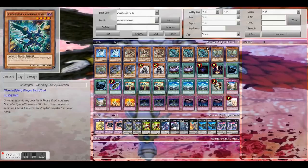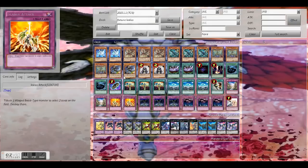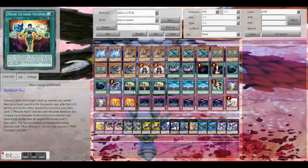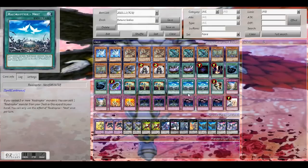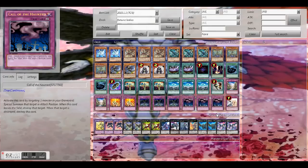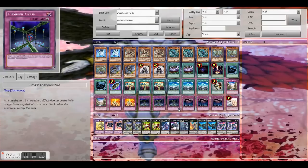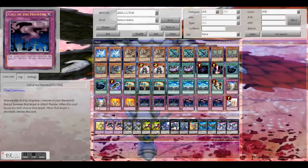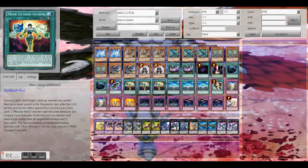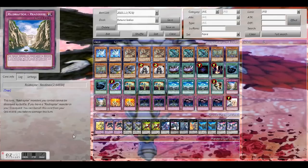Force Strix searches another Raid Raptor, then you play Nest to search for another Raid Raptor and you just keep playing. Mass Change Second lets you go into Dark Law randomly, and I play this because triple Call of the Haunted is extremely good in this deck — you need to get your guys from the graveyard. I also play triple Finish Chain, so I figured why not play double Magic Planner to just make the deck faster. Let me know what you think in the comments below. Duel videos coming up soon, so be ready.